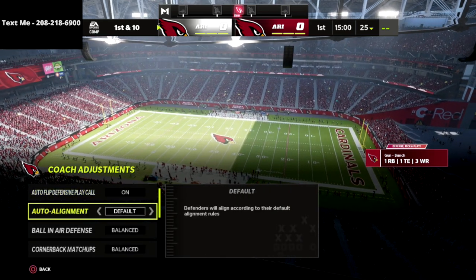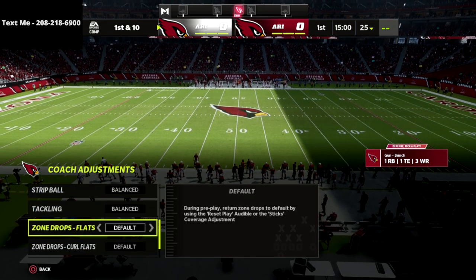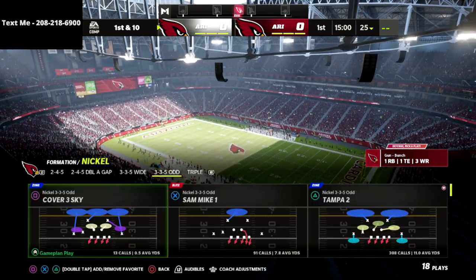Coaching adjustments are really important. We're going to base align and put our defense to play ball. Option defense on conservative. Flats are going to be on 30. Curl flats are going to be on five. And hooks are going to be on default. That's how I like to set up this base coverage.